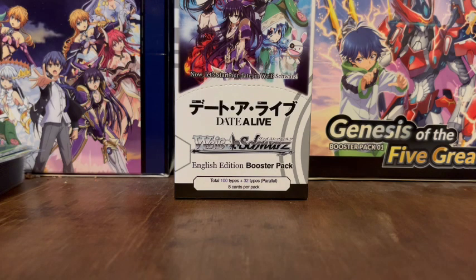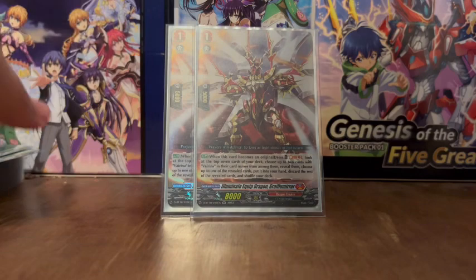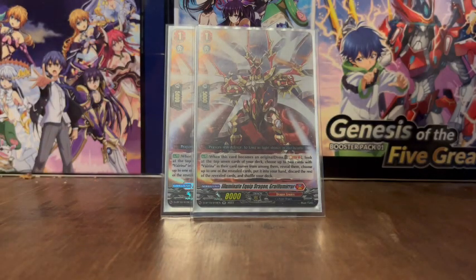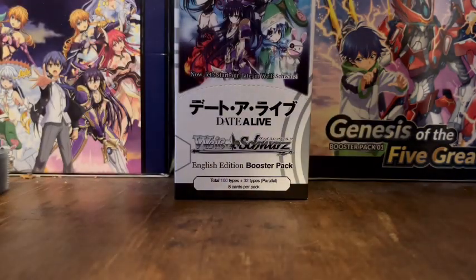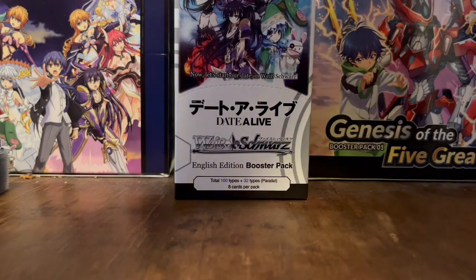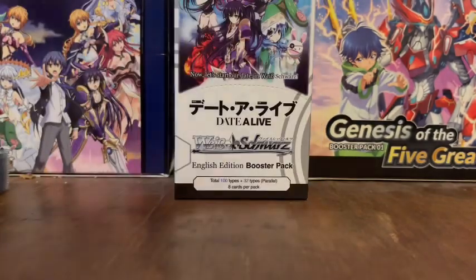Illuminate Equip Dragon Grail Mirror. When this unit becomes an original dress, you Soul Blast 1. Look at the top seven cards of the deck, choose up to two cards with Verina in their card names from among them, reveal them, choose up to one of the revealed cards and put it into your hand, then discard the rest of the revealed cards and shuffle your deck.